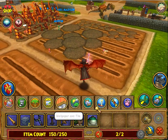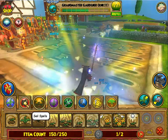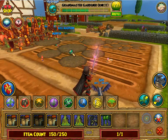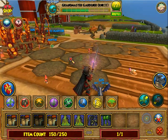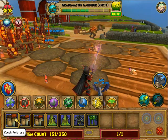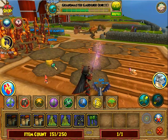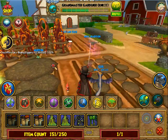Let's plant them. This is the Red Barn Farm — it helps grow plants 15% faster, I'm pretty sure, which is really really helpful.